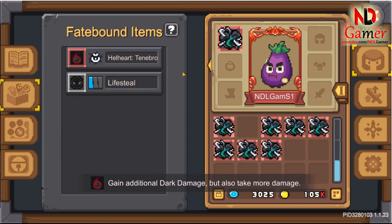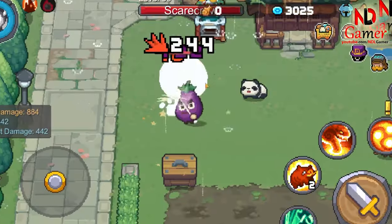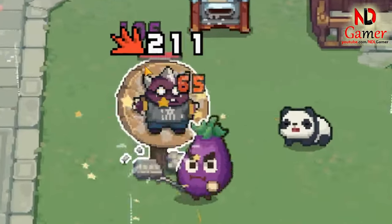Seventh is Hellheart Tenebro. It increases dark damage, but you have to endure designated damage, meaning you'll be able to kill enemies easier but also be more susceptible to death. I'm not sure which class to combine this with.